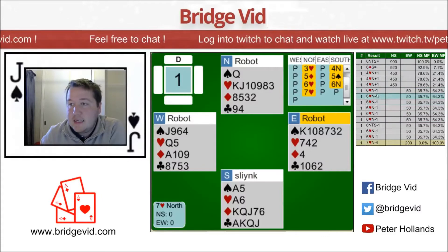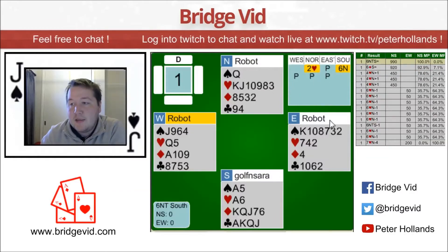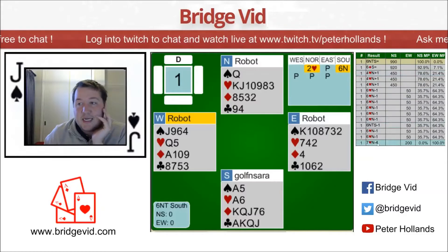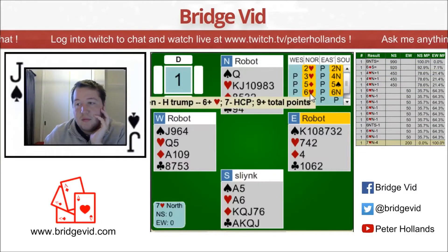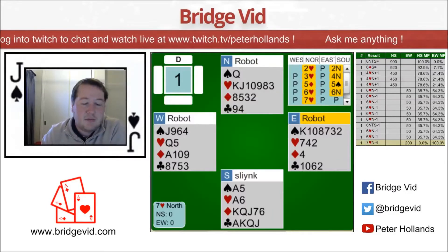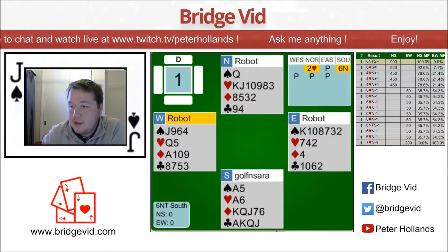So there we were, 7 hearts down 4. Lots of people in 6 hearts down 1. I knew that was going to be a pretty common spot. I wanted 6 no trumps, but I wanted to check if my partner had the Queen of Hearts first. So I didn't just want to bid 6 no trumps like this. But it really depends on your methods. I can understand why the robot bids 7. My thought was: do you have the trump queen? No. And then I bid 6 no trumps — I just wanted to play no trumps instead of hearts without that.